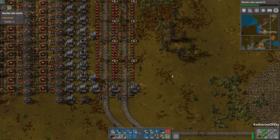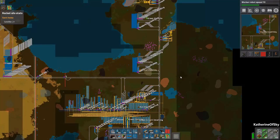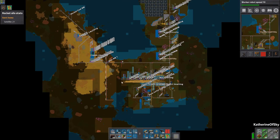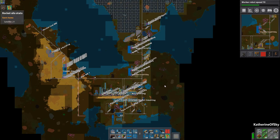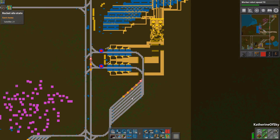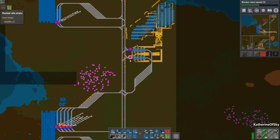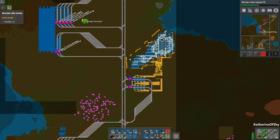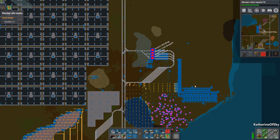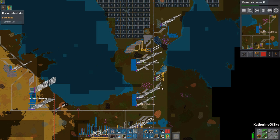Greetings and welcome back to Factorio. I'm Catherine of Skye and in this episode we are going to talk about a couple of things. A lot of people have been suggesting that I use a system where all the iron stations are named the same so that the wagons can pick up stuff from each station. That's a very interesting idea but I want to test it out before I play it in the game, so it's not coming this episode but it is a possibility for a future one.